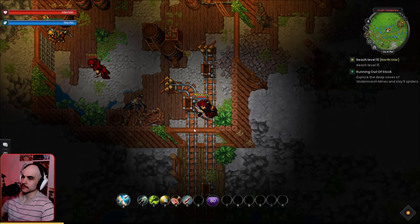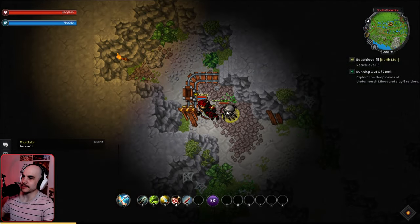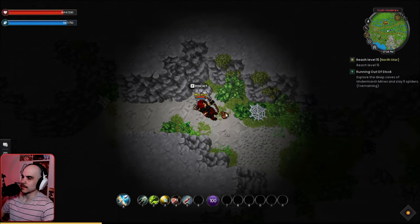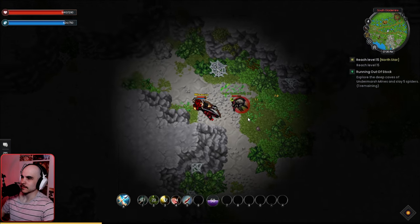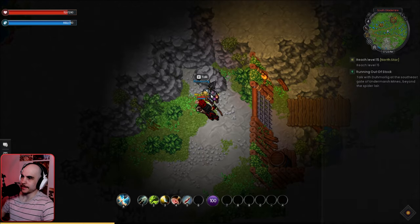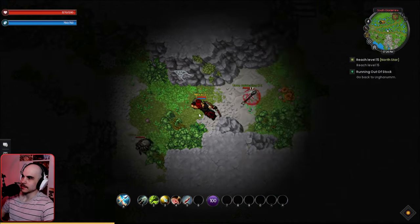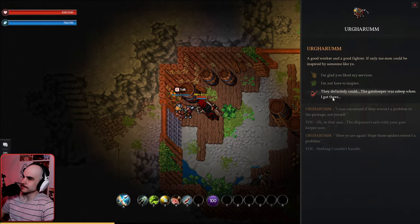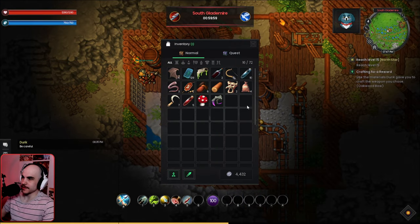We find the spiders down below and start killing them — hello spider! We need one more and eventually find the last one. We discover what appears to be a drunk NPC in the cave. We head back to the organ room.